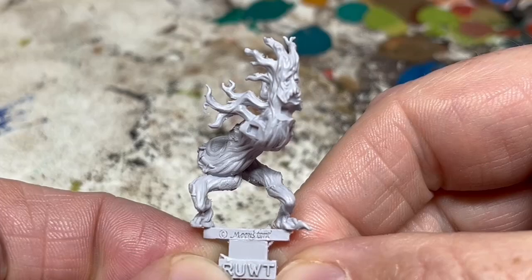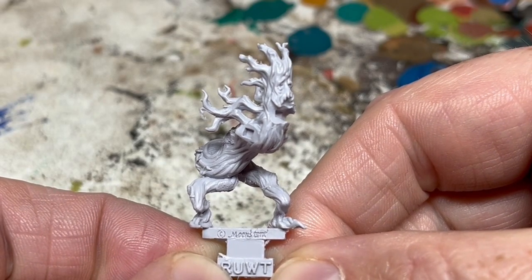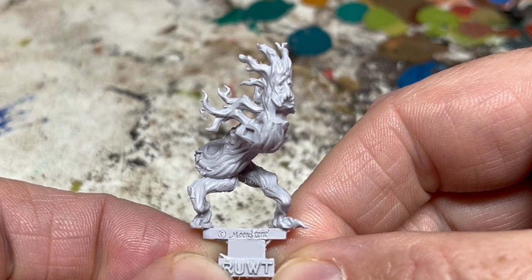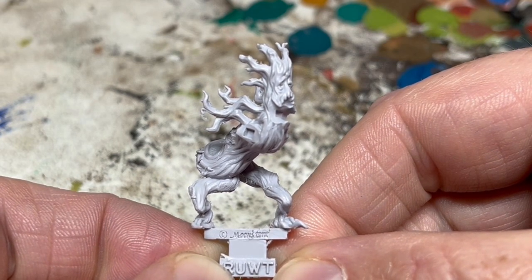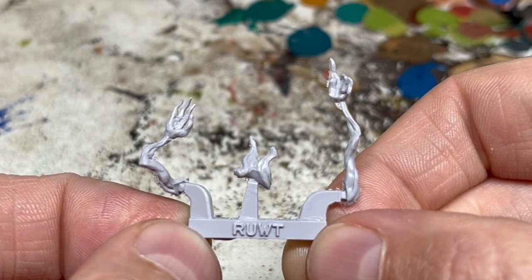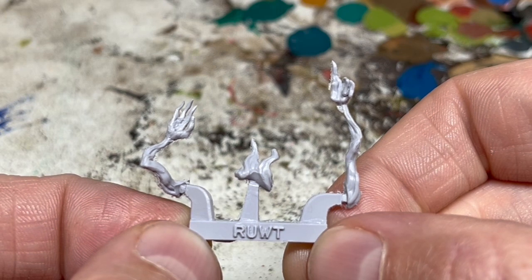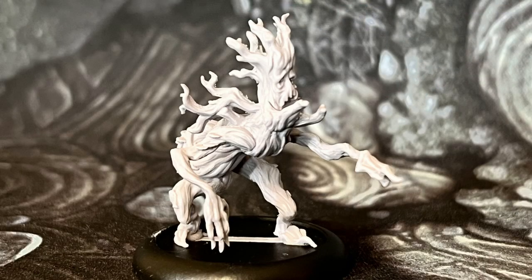Moving on, we have Root, a creepy little beastie formed from twisting tree roots. He comes on two frames totalling just four pieces. You have one frame with the main body section — lots of really nice detail here — and then a second frame which has his horrible little arms and a lower jaw piece. The parts have a bit of flaky resin residue on them, but that tends to just brush off when you give the minis a wash. Here is Root fully assembled. He went together really well and there aren't any obvious join lines on show. This really is a sinister little thing — the way he is twisted around himself, the wailing face and the grimly pointing finger give him an eerie vibe.